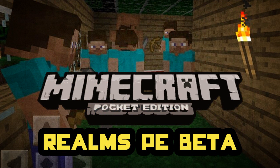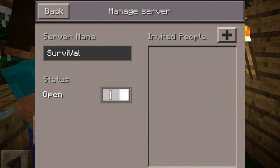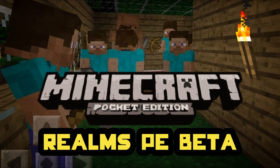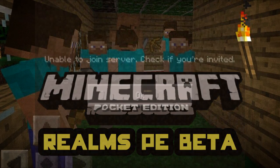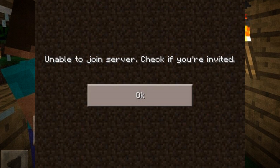Since I didn't get a beta slot myself, I'll show some of his screenshots. This first screenshot is the server options screen called 'Manage Server' — you can change the server name, open or close the server with a slider, and invite people to the whitelist. The next screen shows what it looks like when the server is off, then when it's on. And if you join a server you're not invited to, it displays a message: 'Unable to join server — check if you're invited.'